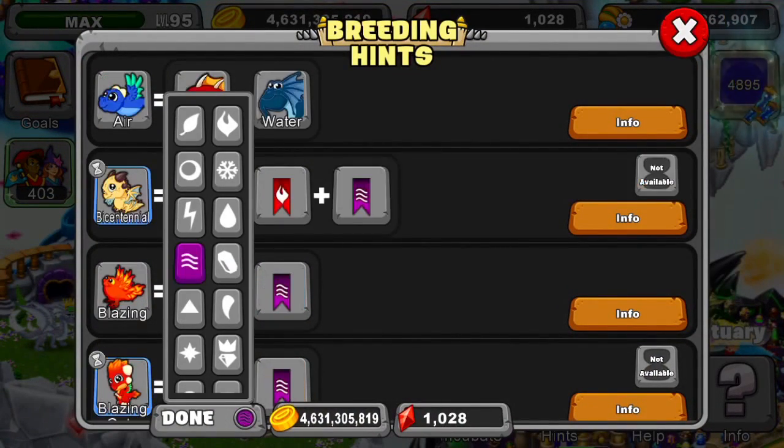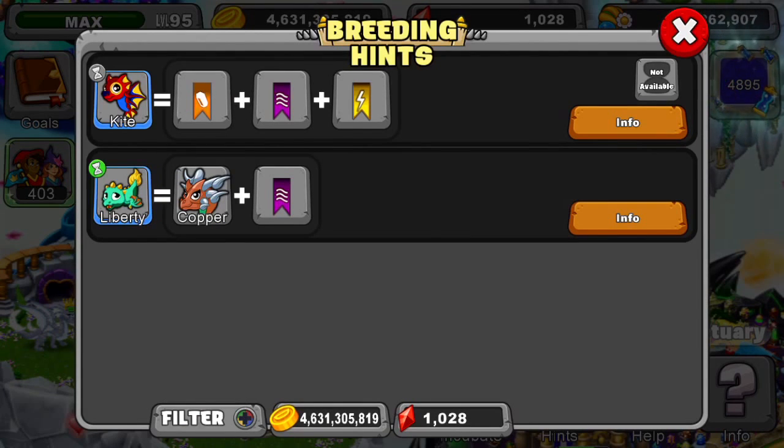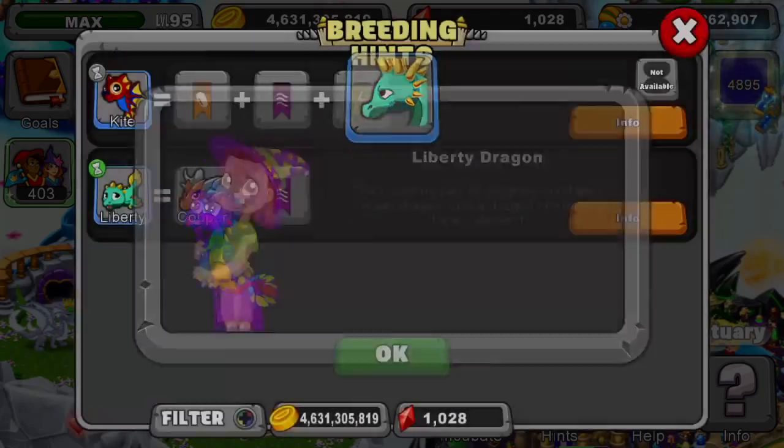Now we're going to actually look at the dragon and how you breed it. We're going to click on metal, air, and also lightning. To breed it you have to breed a copper dragon and an air dragon — just those specifically. The breeding pair of dragons must contain a copper dragon and a dragon containing the air element.